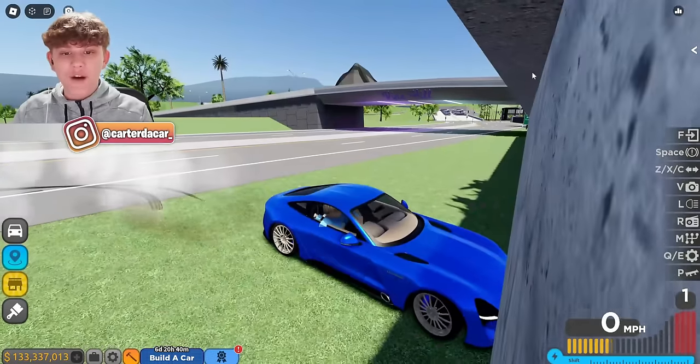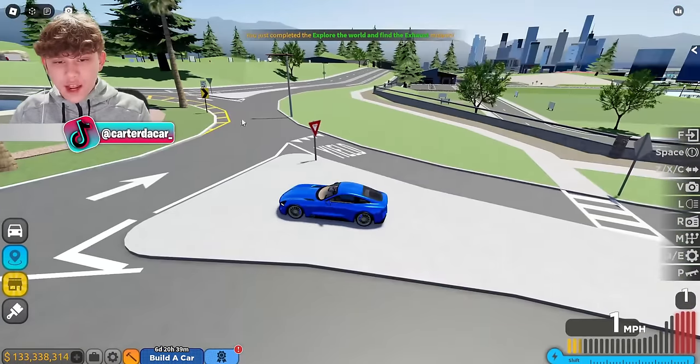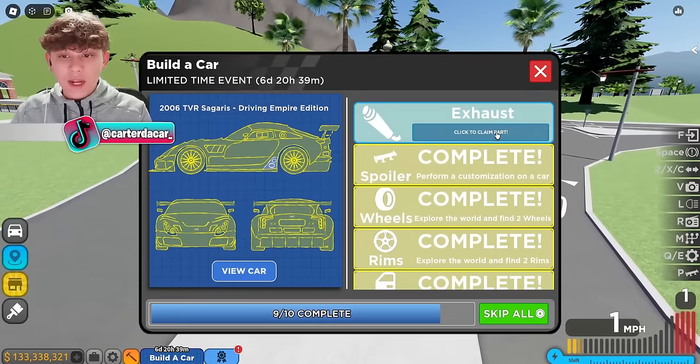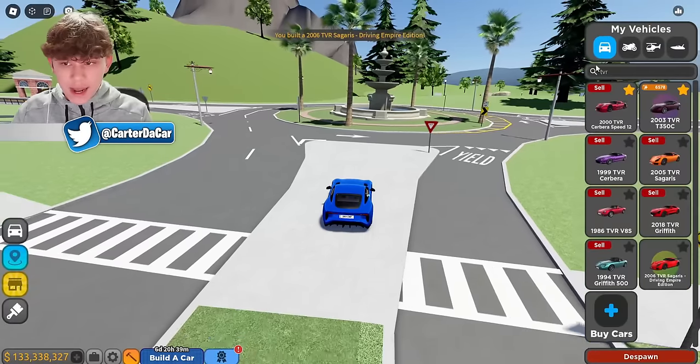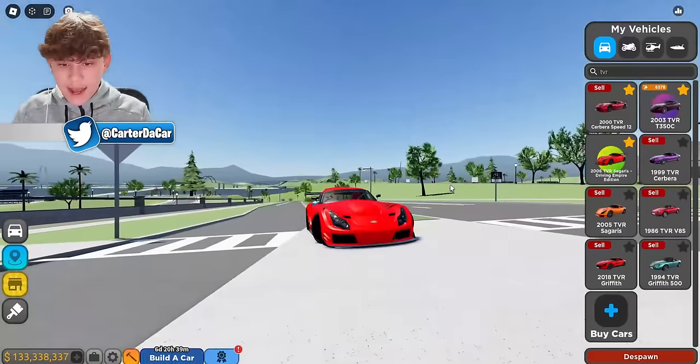Last but not least, we have to go ahead and find our exhaust. Right here in front of this fountain I just found our exhaust. If you go all the way up this hill, it'll be right here. We've clicked it — we gotta claim our build now. This is the event car you guys can get.